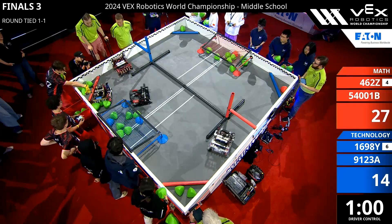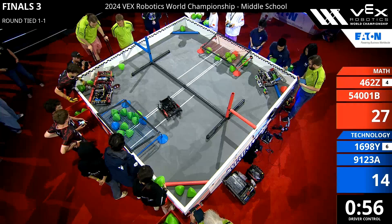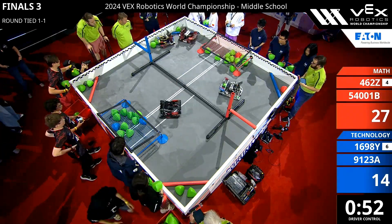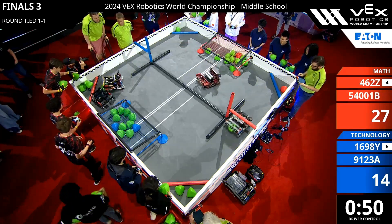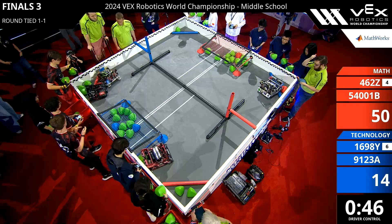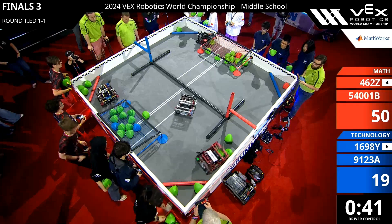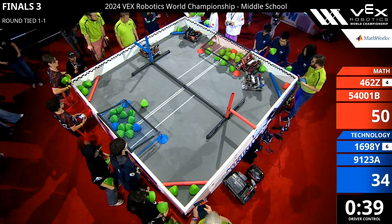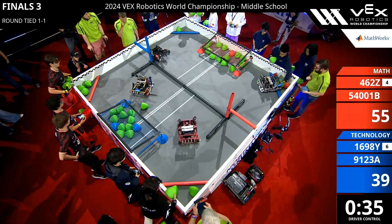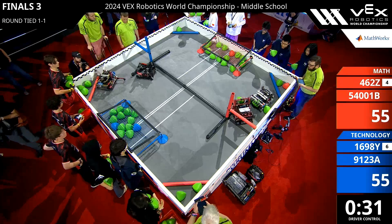Blue is match loading and going over to the goal, with red right behind them. Red is trying to get that match load in as well — it's a back and forth, with red and blue going from the match load zone over to their goal. 4-6-2-Z is slowing down. The blue alliance is trying to get some match loads in as well. We see each team taking either multiple or just one tri-ball at a time, with blue taking one tri-ball and holding onto 6-9-8-Y.